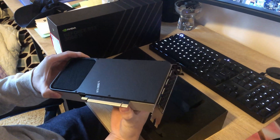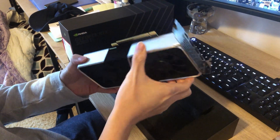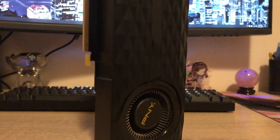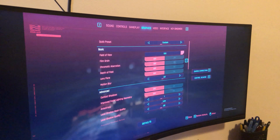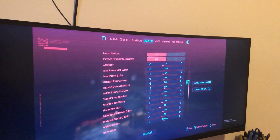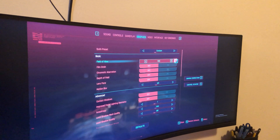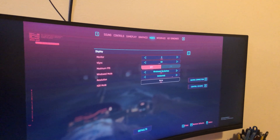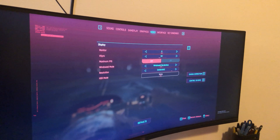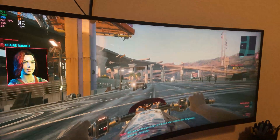My friend is a bit cautious with handling this GPU, but today we're going to get over that fear and I'm going to help him walk through the steps of upgrading his gaming PC. His current specs include a PNY GTX 970 and an i7-4790. He's running a 3440x1440 ultrawide monitor, about 34 inches, on low custom settings. Let's look at some gameplay to see what it looks like, then we'll compare it to the 3060 Ti later.